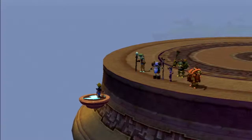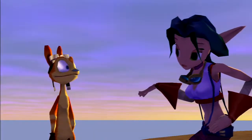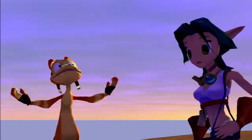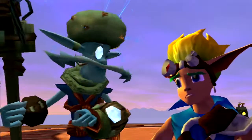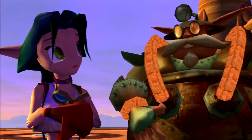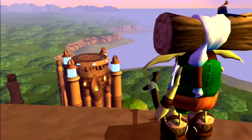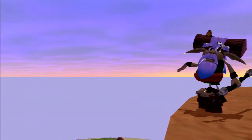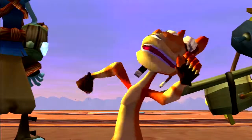Ending cutscene: Samos says 'It looks like I may have been too hard on you boys, you do have what it takes to be heroes. But Daxter — we can't change you back.' Daxter: 'Don't worry about me baby, you know what they say — big things come in small packages.' Samos: 'Jack, you have an incredible talent for channeling eco. Kira, without your help and ingenuity none of this would have been possible. Perhaps we found another sage. As for Gol and Maia — the dark eco probably destroyed them. Probably.'